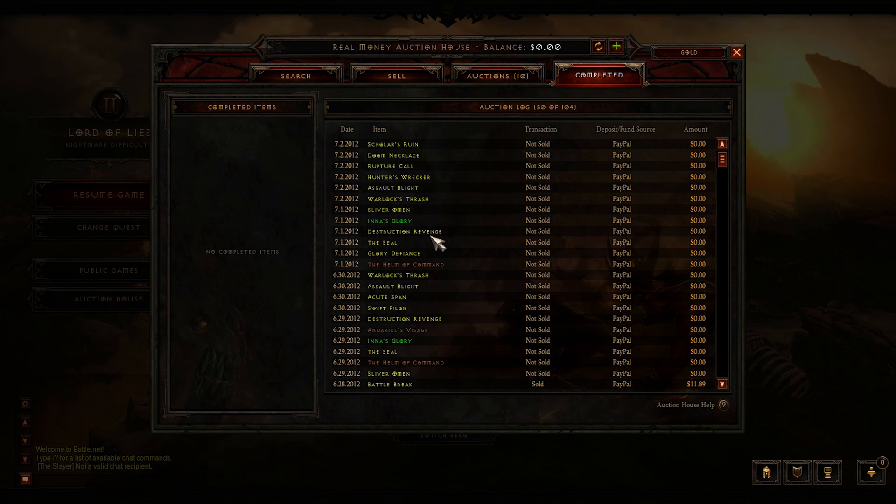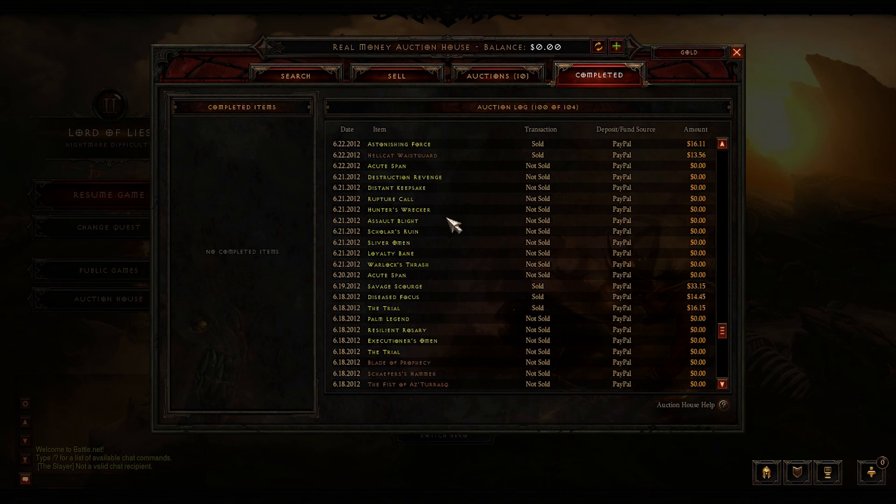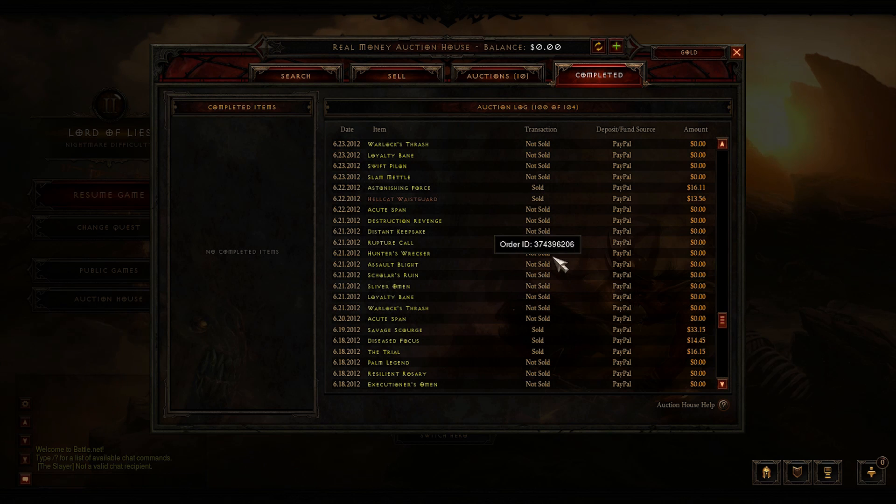This has been a really slow burn and it's kind of off-putting when the first few people that started using the Real Money Auction House were getting like $250 sales right off the bat. That doesn't seem to happen anymore. So let's take a look at where we left off first. I believe it was at the Savage Scourge here. So this is where we left off, and as you can see, big gaps here on stuff not sold. It's kind of the trend for me.